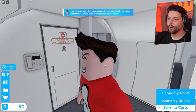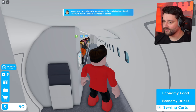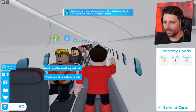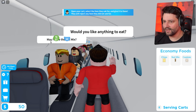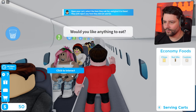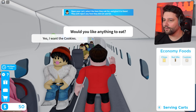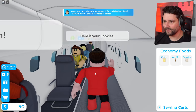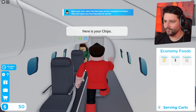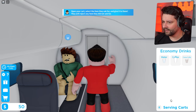We can now start serving drinks and snacks. Open your cart and select the items they ask for. Economy food — we've got it coming down. Would you like anything to eat? He would like the mixed nuts. Here are your mixed nuts, we'll come back with drinks very soon. She would like the mixed nuts as well. She wants the cookies. He would like the chips. And he would like the cookies too. We'll get the drinks cart out right now.